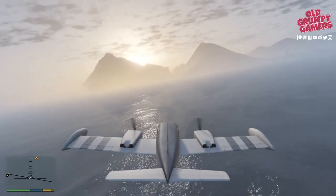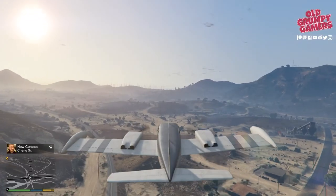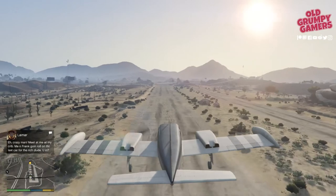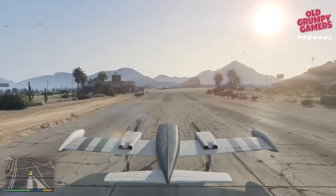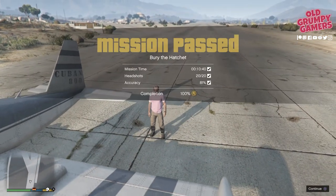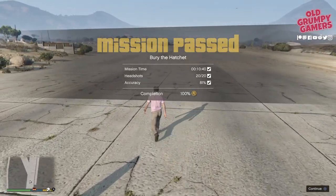Yank on that accelerator and head towards the airfield. We can see the airfield in the distance so we'll just line up for an approach. Drop the gear whenever you're ready and gently pop it down - barely even a bounce, absolutely lovely. Pull up to the marker - near enough is good enough. We just overshot it slightly but jump straight out and that should be gold. 10 minutes and 40 seconds - we made it with 20 seconds to spare, 81% accuracy, and we got those 20 headshots.